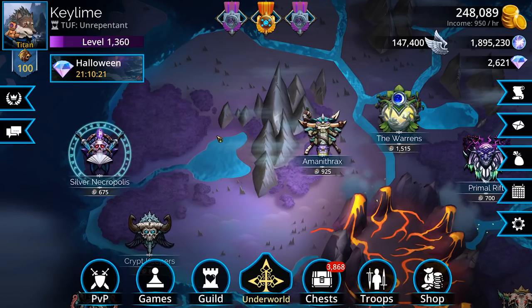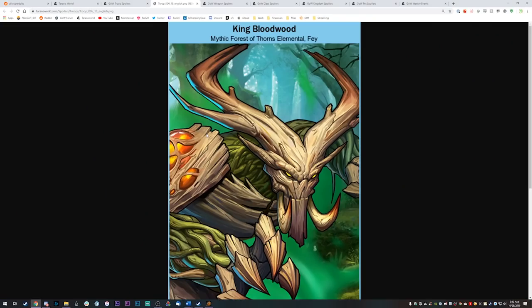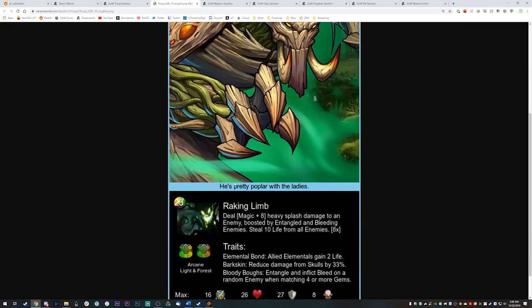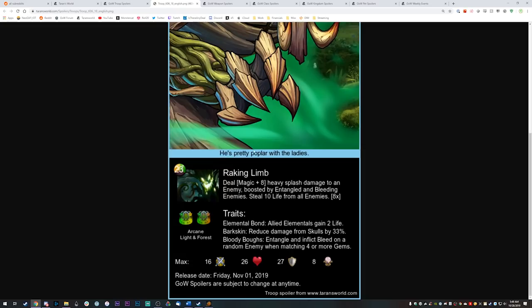And then, finally, what we all came to see — the new Mythic we're getting on Friday. King Bloodwood is in here. He's a super mutated-out treant kind of dude. Apparently he's popular with the ladies — poplar with the ladies. Tree humor. What we've got here is that he's doing heavy splash damage to an enemy boosted by entangled and bleeding enemies.